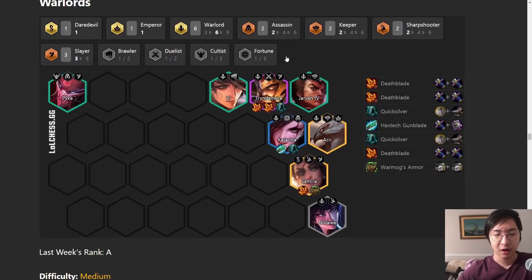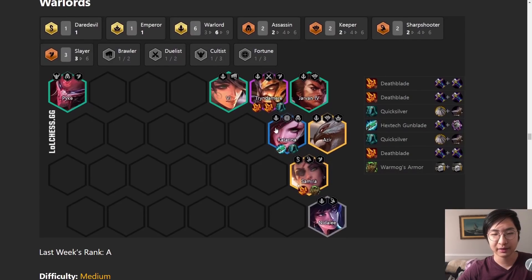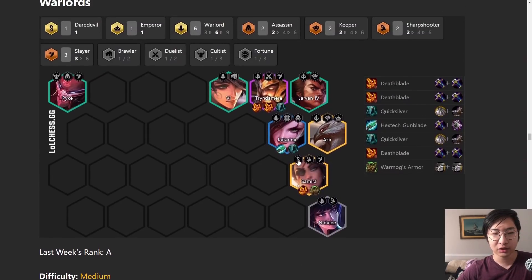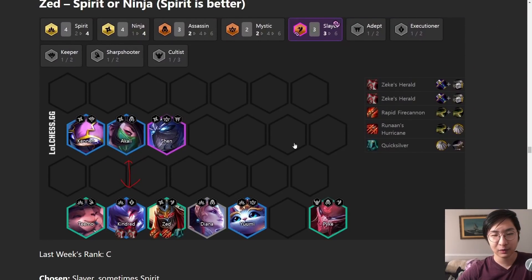Warlords are still great. When I say reroll, I mean one-cost reroll is worse but two and three-cost rerolls are still fine because they're easier to hit now with more Chosens - it's a bit of an awkward effect. Warlords got nerfed a lot, but Katarina three-star with perfect items - Gunblade, QSS, and Titan's Resolve - is going to smash everything. This is one of the comps that can fit in Samira really well too, so it's worth a try if you get a Warlord Chosen.